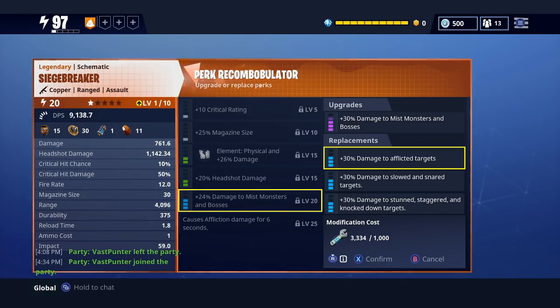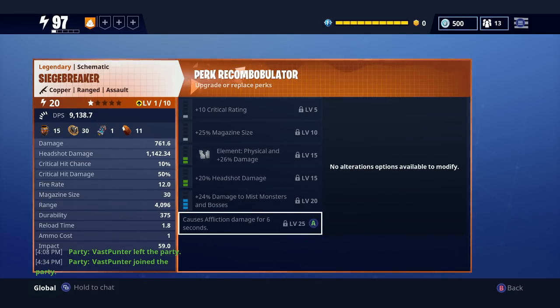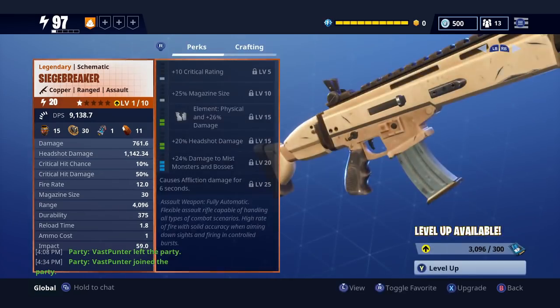That would be a quality Siegebreaker, because you could just two-shot husks and then let the affliction kick in and then they're dead — and those are level 100 husks that I fight as well. It's the same with the dragon roar: you could literally shoot one bullet into a big smasher, and it would die after one bullet — the affliction over 6 seconds would kill it. So the higher the affliction, the better. But that is the easiest way.